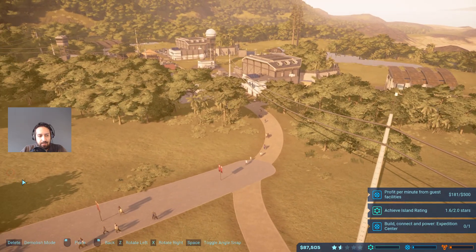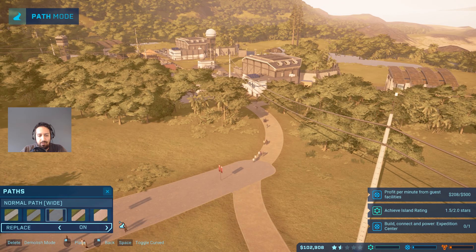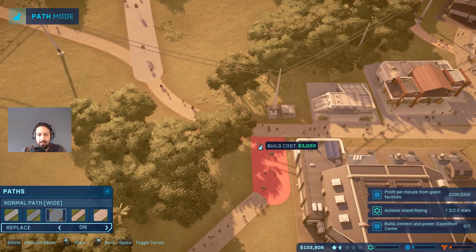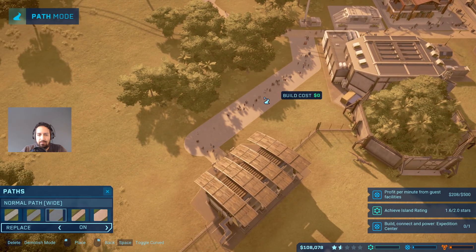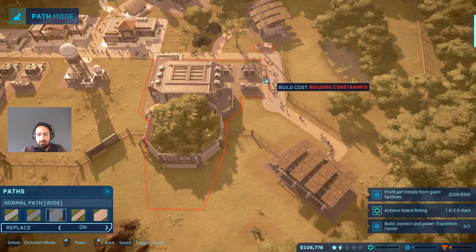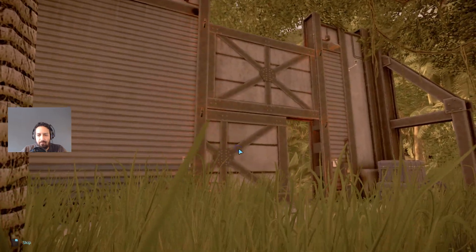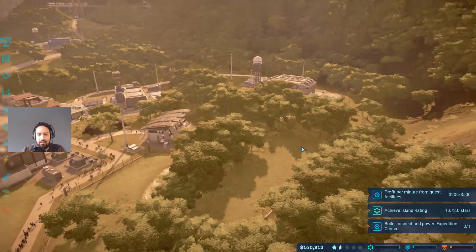Let's just increase this path here a bit - it doesn't want to go all the way there but it does want to do this side. Here we go - Dracorex number one ready to go, and Dracorex number two ready to go! Excellent - that way we can get our variety up and attract more paying guests.